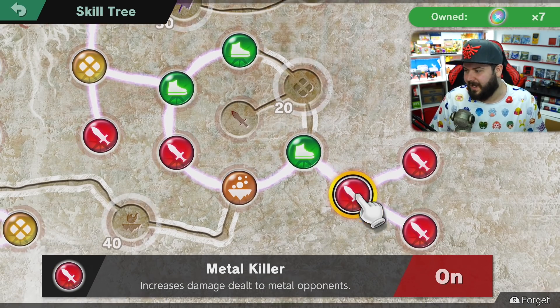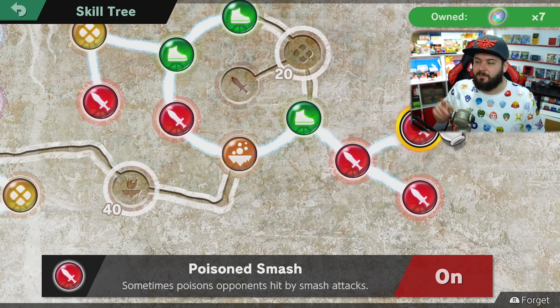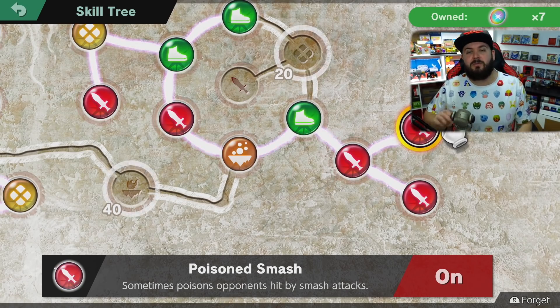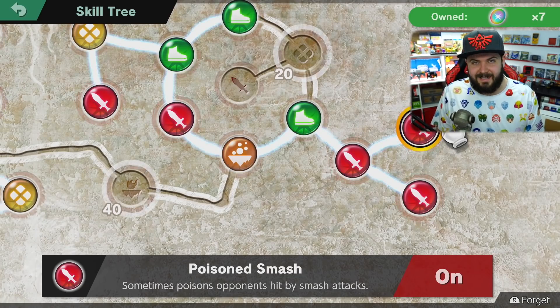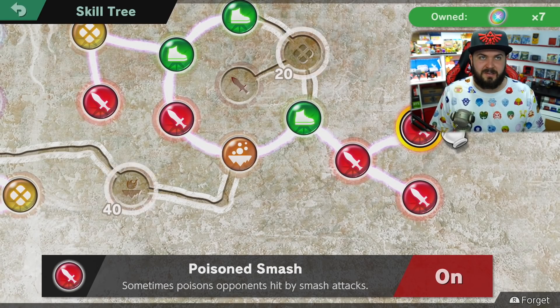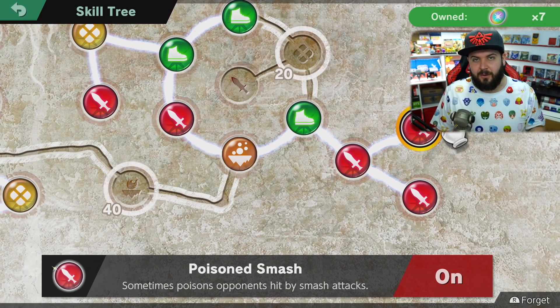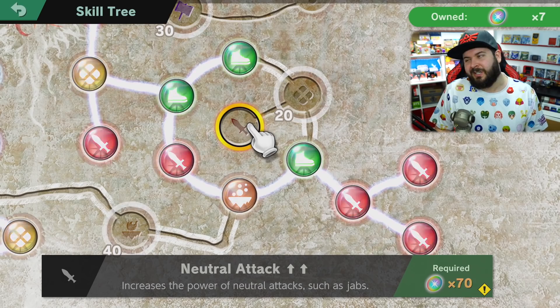You're also going to find Metal Killer, which is a great situational one to have, and Air Attack Double Increase, which increases the power of airborne attacks. Poison Smash is a super important one — this basically means that whenever you land a smash attack on someone there's a chance you're going to be poisoning them, and they're going to consecutively lose health, which is great.